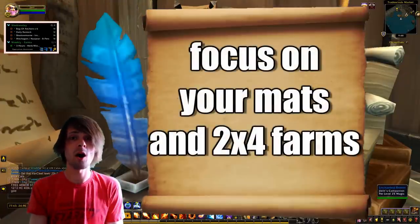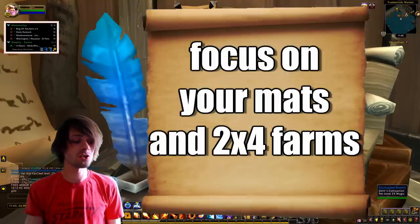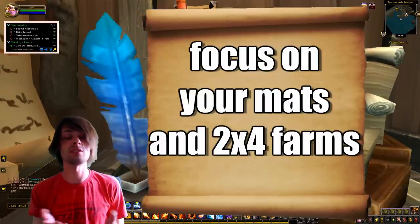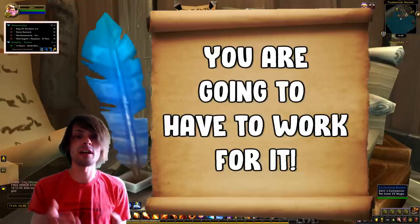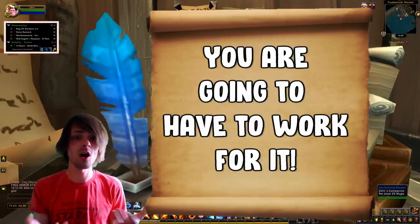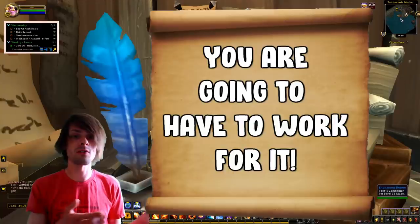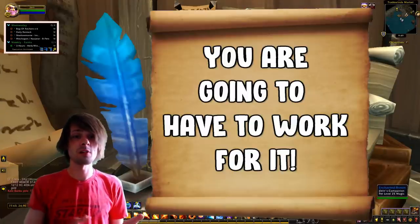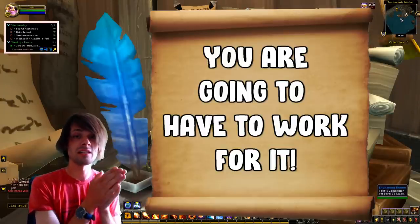The core strategy is to get gold into your bags as fast as possible with no BS. Avoid gambling on one-off transmog items selling before Shadowlands — that's not realistic. Focus on fast-selling items with reliable gold per hour. You're going to have to put in the hours; if you're serious about getting your Brutosaur, there's no shortcut. Farm hard, focus on fast-selling materials and crafts, and put in consistent time.